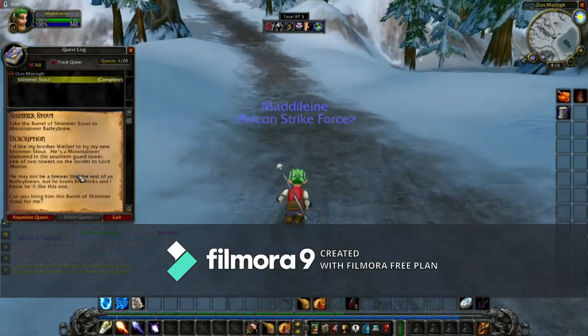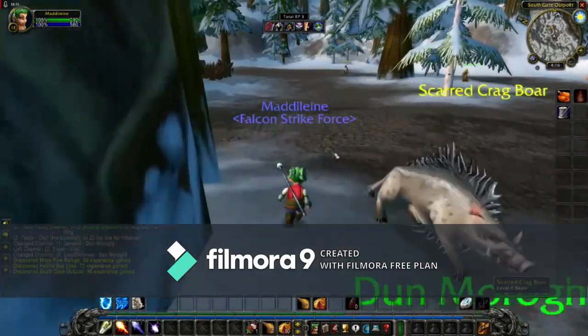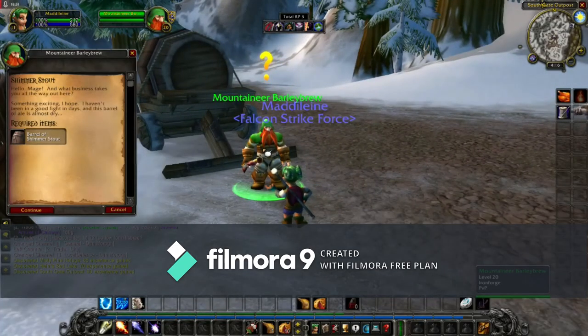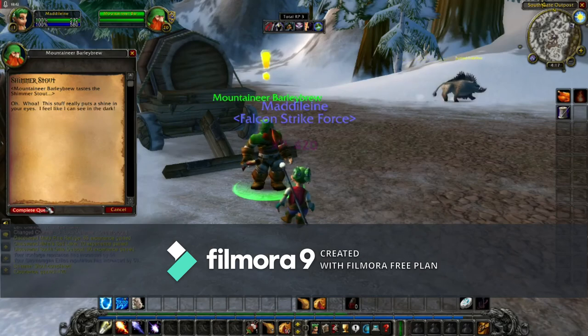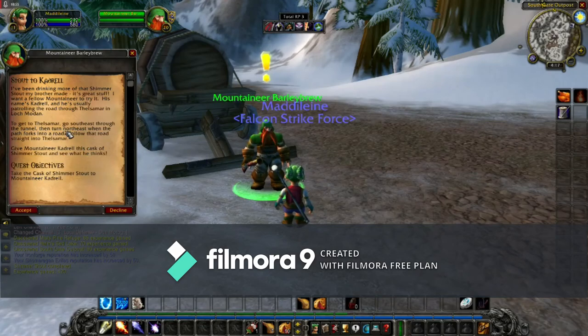Let's check the quest text — Southern Guard Tower. This should be it. There he is. Hi, Barley Brew. Hello, mage. What business takes you all the way out here? Something exciting, I hope — I haven't been in a good fight in days and this barrel is almost dry. Mountaineer Barley Brew tastes the Shimmer Stout. Whoa, this stuff really puts a shine in your eyes. I feel like I can see in the dark. I've been drinking more of that Shimmer Stout my brother made — it's great stuff. I want a fellow Mountaineer to try it. His name's Cadrell and he's usually patrolling the road through Thalsimar and Loch Bowden. To get to Thalsimar, go southeast to the tunnel, then turn northeast when the path forks into a road. Give Mountaineer Cadrell this cask of Shimmer Stout and see what he thinks.